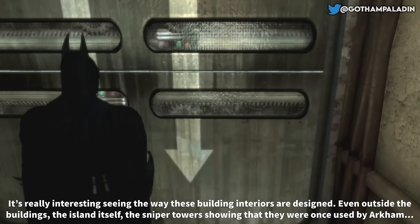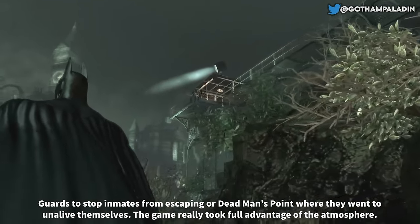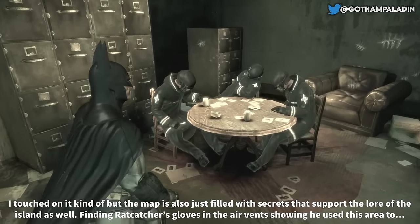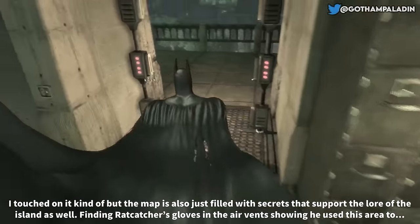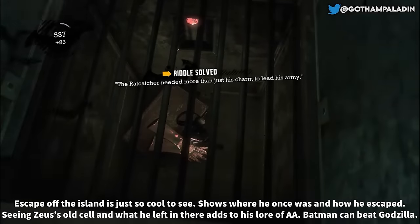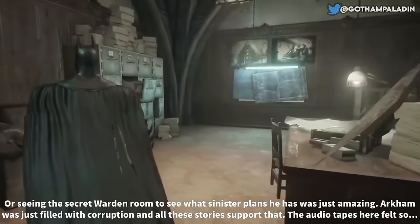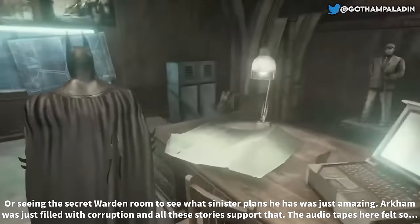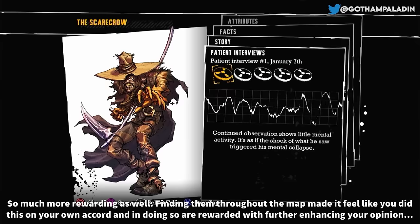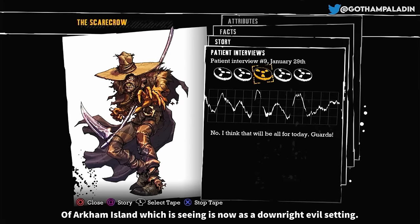Going through these narrow corridors and small areas helps give Asylum its famous claustrophobic atmosphere. Even outside the buildings, the island itself — the sniper towers showing they were once used by Arkham guards to stop inmates from escaping, or Deadman's Point where they went to unalive themselves — this game really took full advantage of the atmosphere. The map is also filled with secrets that support the lore of the island. Finding Ratcatcher's gloves in the air vents, Zeus' old cell, or the secret warden room — Arkham was just filled with corruption and there are all these stories to support that.